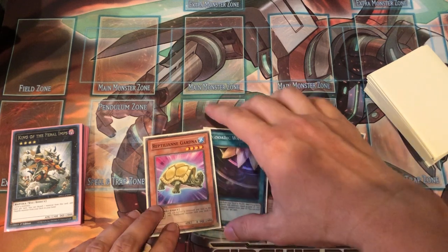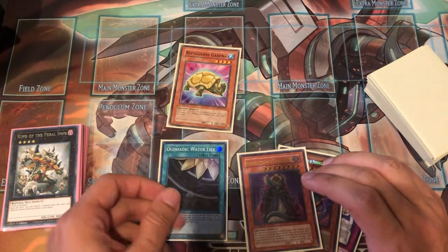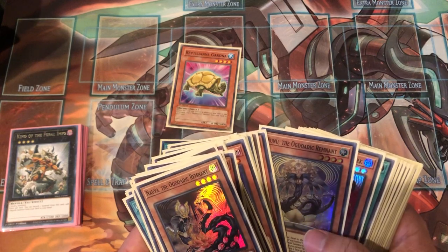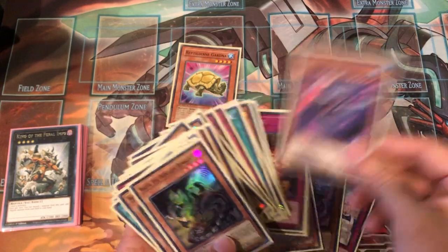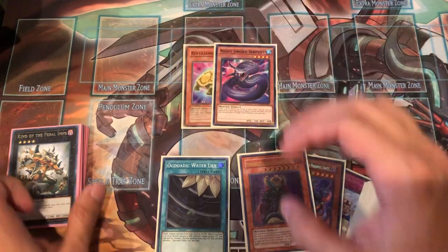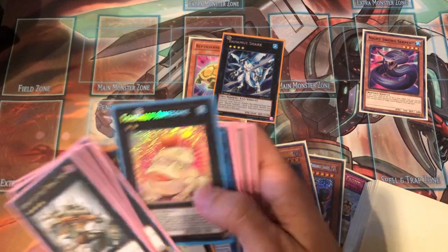We're going to start by doing an Ogdoatic Water Lily play. First, do Reptilian Gardner, then activate Ogdoatic Water Lily — that's going to allow us to send Night Sword Serpent from our deck to our graveyard. Night Sword Serpent's effect activates when sent to the graveyard and Special Summons itself to the field. Now we can overlay on top of these guys and grab ourselves a Bahamut Shark. Bahamut Shark can detach, allowing us to grab Toadally Awesome to the field.